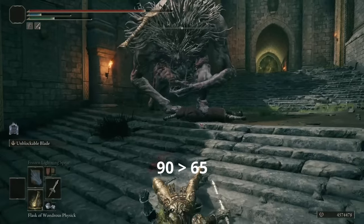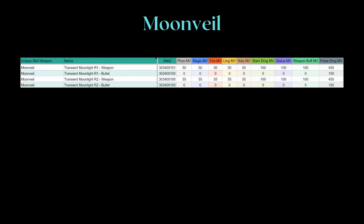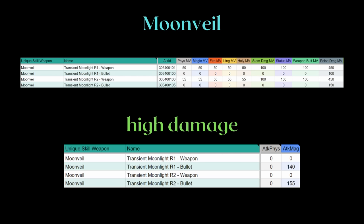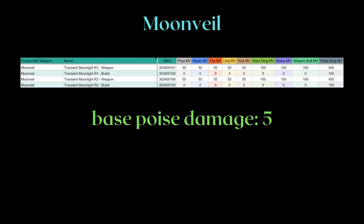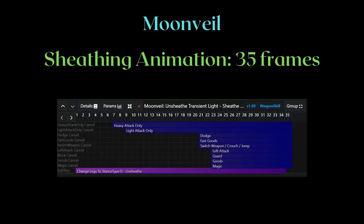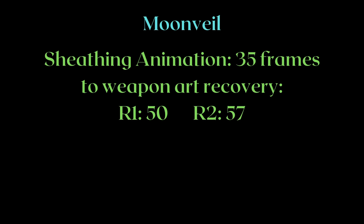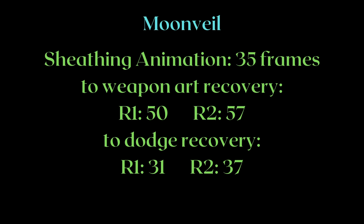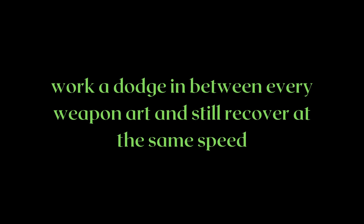Now let's take a look at Moonveil. This weapon art has quite a bit of damage and even poise damage if you connect the blade — it's also really flexible. The base poise damage of the katana is 5, so assuming we land the blade portion as well, we get 27.5 poise damage for the R1 and 30 for the R2. The sheathing animation is 35 frames, and weapon art recovery for R1 and R2 are 50 and 57 frames respectively. Dodge recovery for R1 and R2 are 31 and 37 frames — so much shorter that you can dodge between every cast.